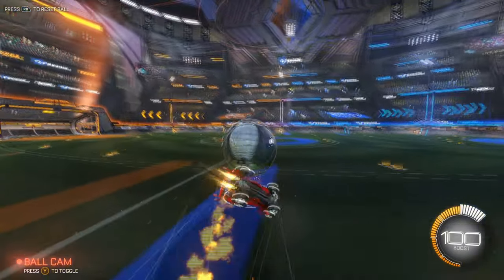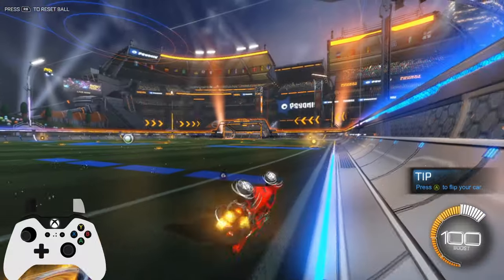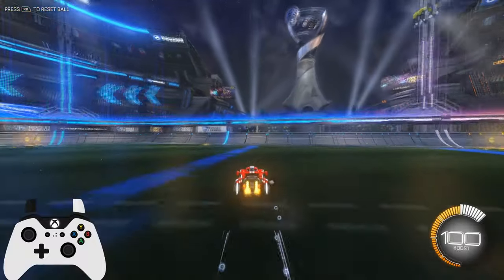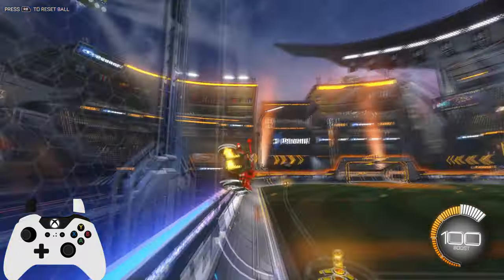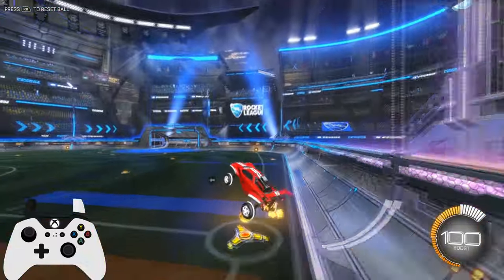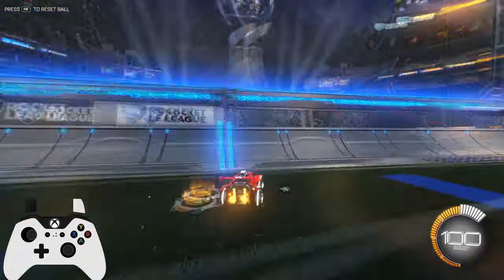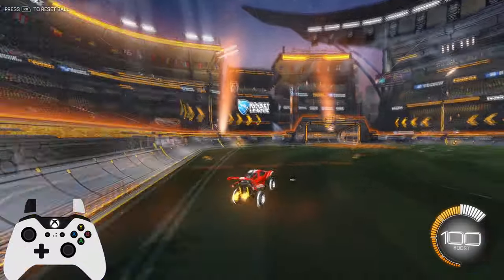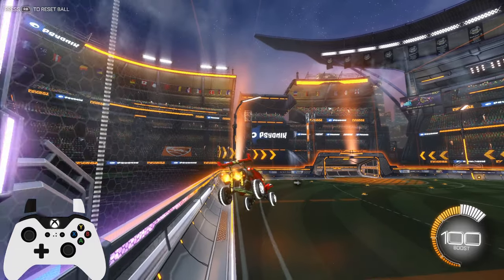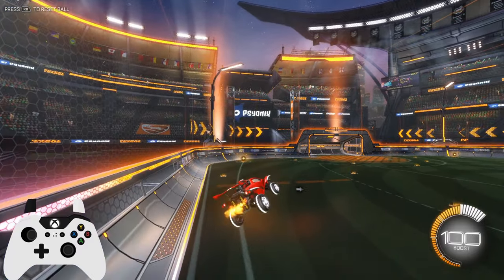Number four on the list: Air Roll. Car control and air roll are everything in Rocket League at every level. Early on, get used to constantly using air roll to recover. I have air roll bound on my left bumper. Watch my controller to see what's going on — I'll even slow it down. Basically, I jump off the wall and then use my air roll to recover. All you have to do is turn your car mid-air and land on your wheels.